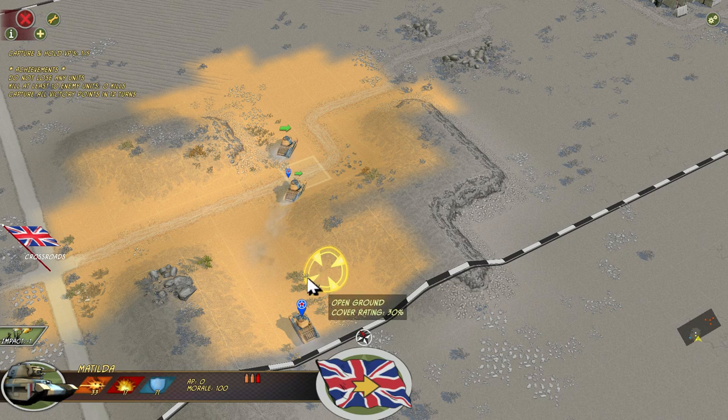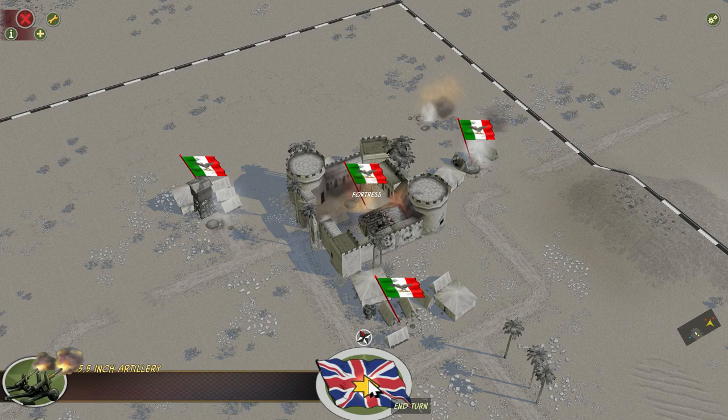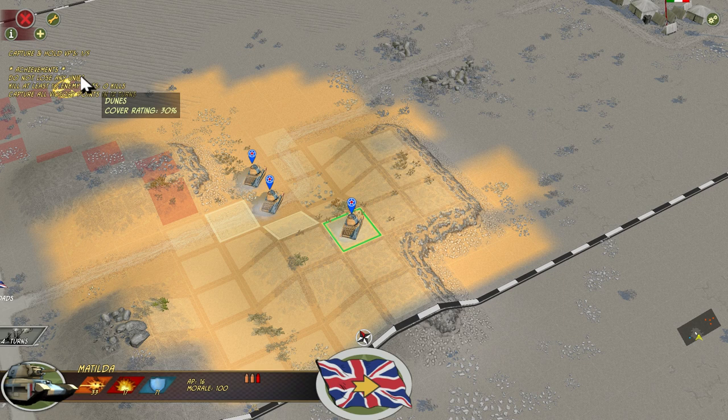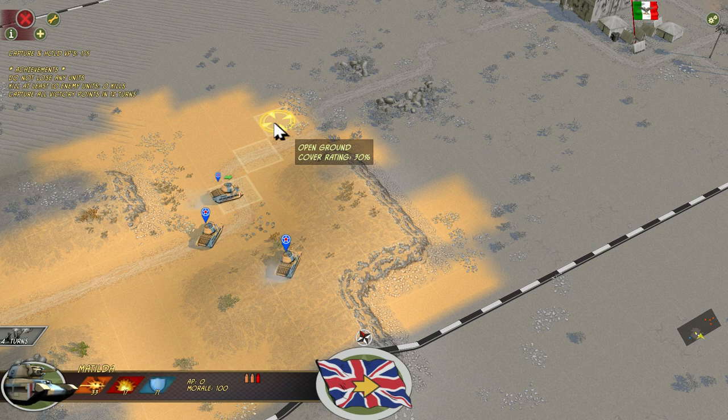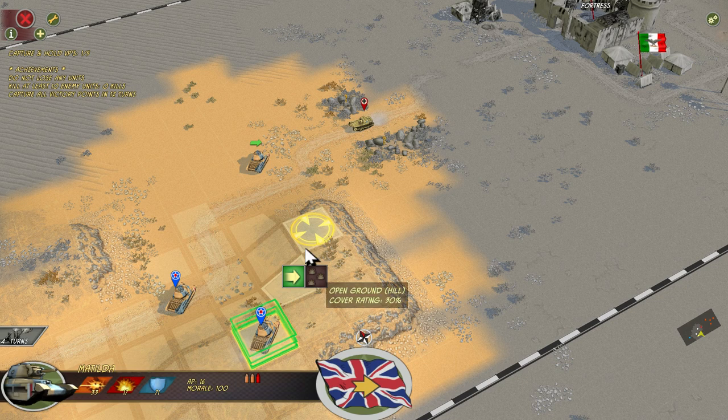Right now we only have three Matildas but I'm going to move them up. This game came out in 2010. It was actually based on a BBC Flash game — they did a History of Britain series where they had all these little mini-games, and a couple of them weren't even World War II. They made this lovely little game, and it's kind of a stripped-down version of Steel Panthers.